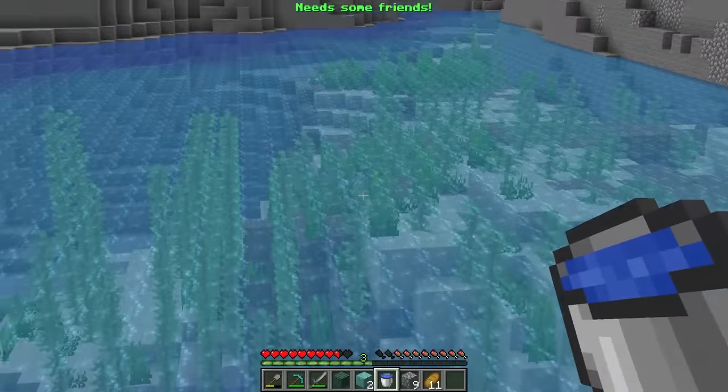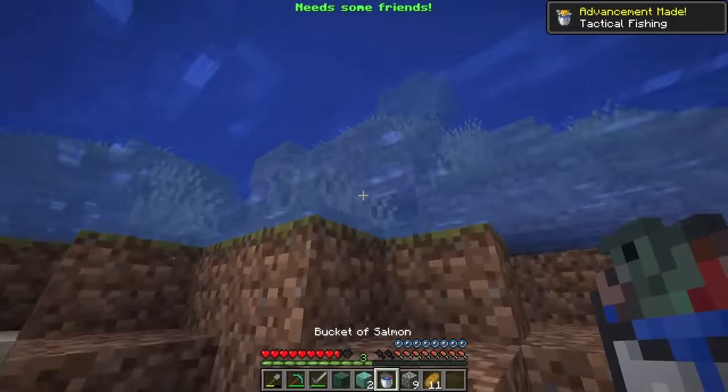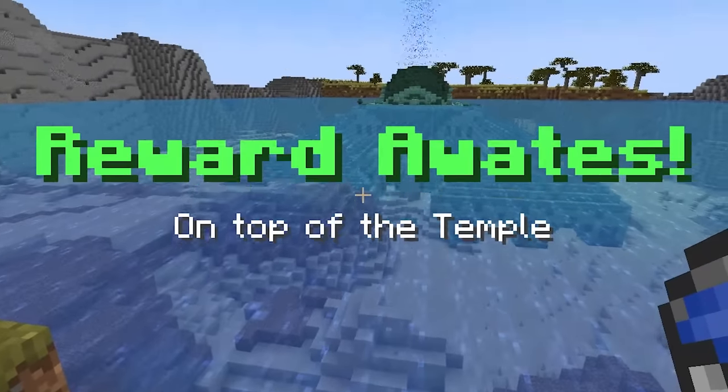Maybe we can grab fish up here. Are there any fishes? Wait, we found some fish. Hold on. Salmon, get inside. We got a bucket of salmon. Now we just drop one in. And rinse and repeat. Another fish. And we drop fish. One last one. And now reward awaits on top of the temple.